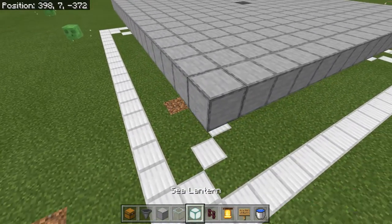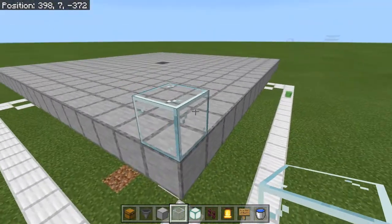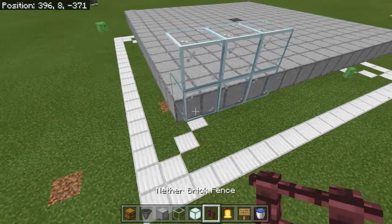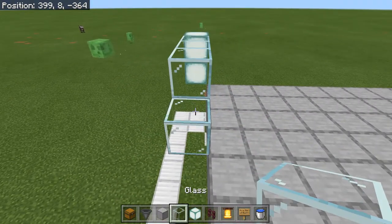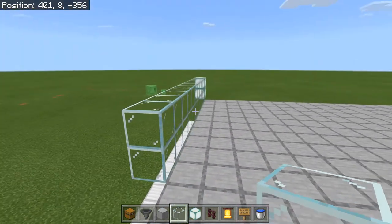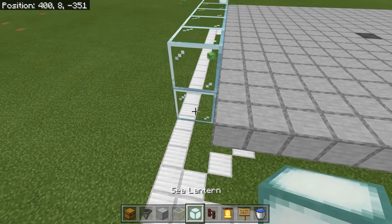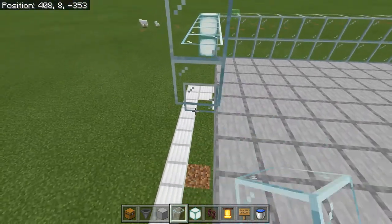Connect the corners by bringing each arm out until it lines up with the end of the other, and do this around all four corners. Once done, fill in the four squares for a nice solid platform — a 17 by 17 platform with a hopper smack dab in the middle. Now build your glass walls two blocks up off the side of this block level. Take the glass wall the whole way around the farm.